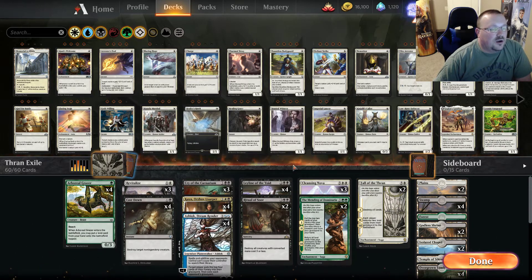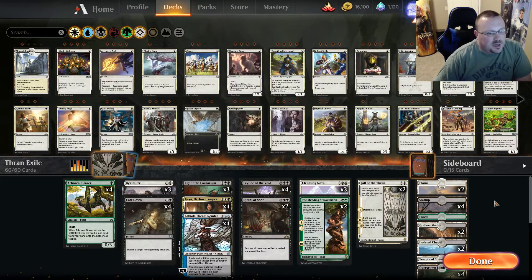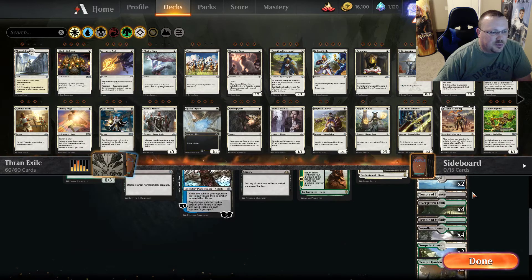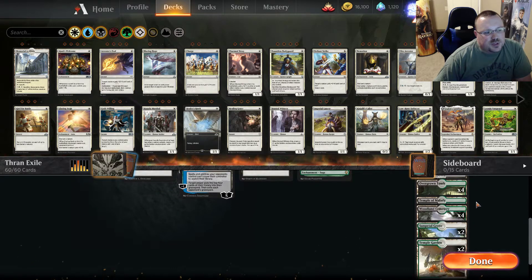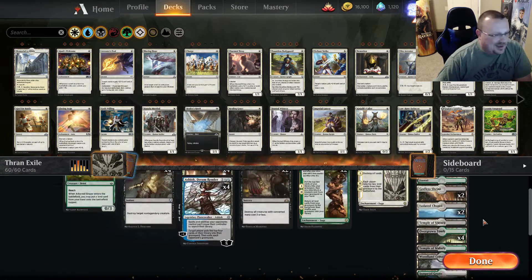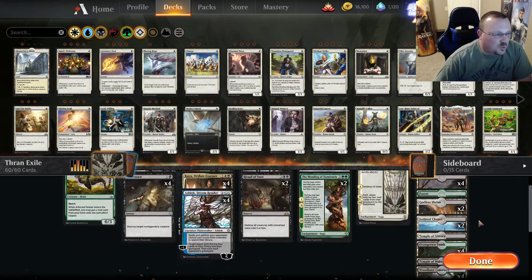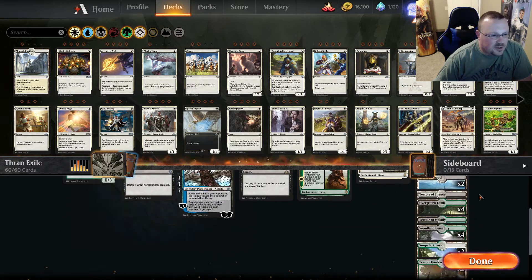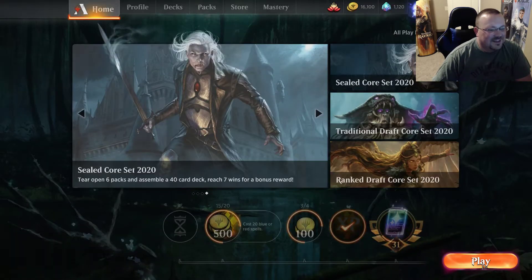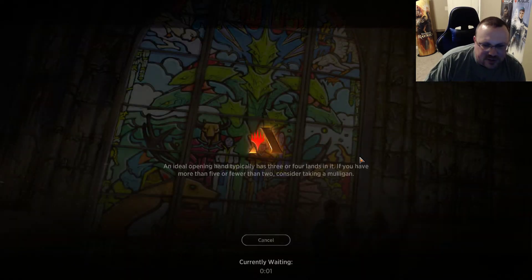The fastest way to do this is to keep the board clear with all of our board wipes, then Fall of the Thran into a Kaeya. Hopefully we have a Leyland on the battlefield, or an Ashiok if we don't. Wipe out their mana base, hopefully they don't have any cards — maybe we get an insta-scoop because they realize they can't beat that. Over here we have two Plains, four Swamps, a Forest, two Gala Shrines, two Isolated Chapels, one Temple of Silence, four Overgrown Tombs, a Temple of Malady, four Woodland Cemeteries, two Sunpetal Groves, and two Temple Gardens. I don't know if the mana base is 100% correct — we kind of threw this together. Black is the biggest color, so this might be right.